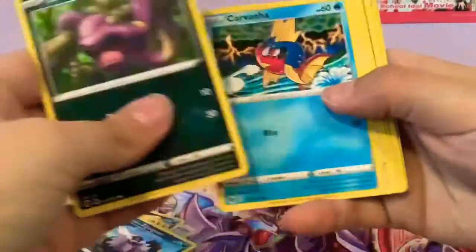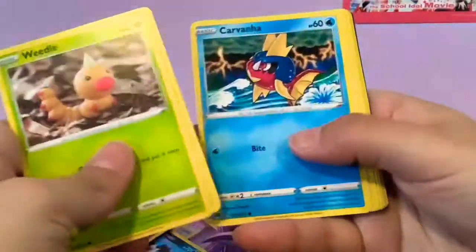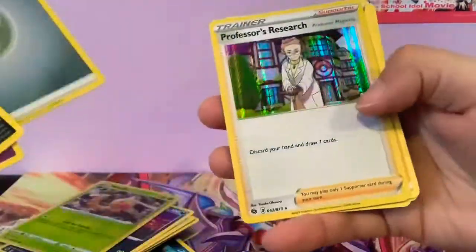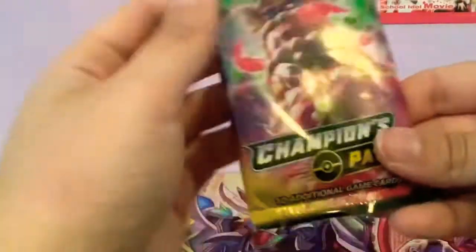It's better than my last trainer box pulls — only got one. I didn't record it, and that's okay because no one missed out on anything good there. Another Scrafty. Nice — I've already pulled one but I can sell this one. Oh cool, a reverse Professor's Research and reverse Steel Energy — always worth a couple of dollars.